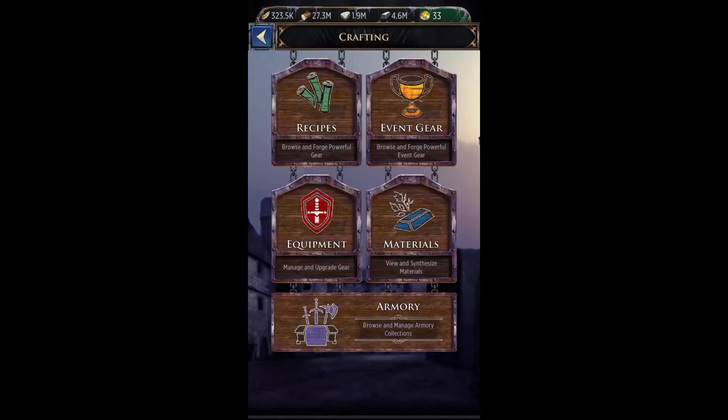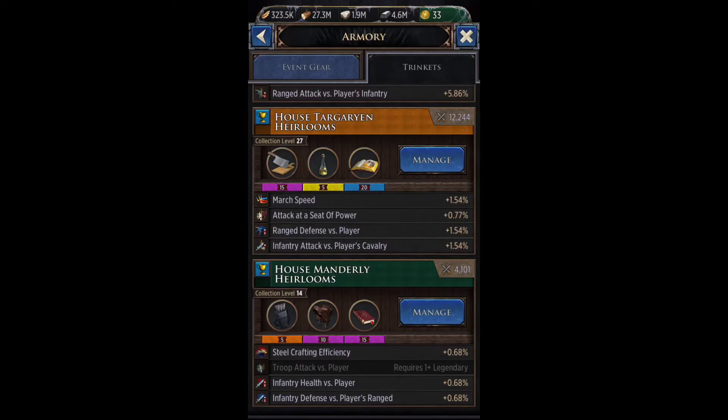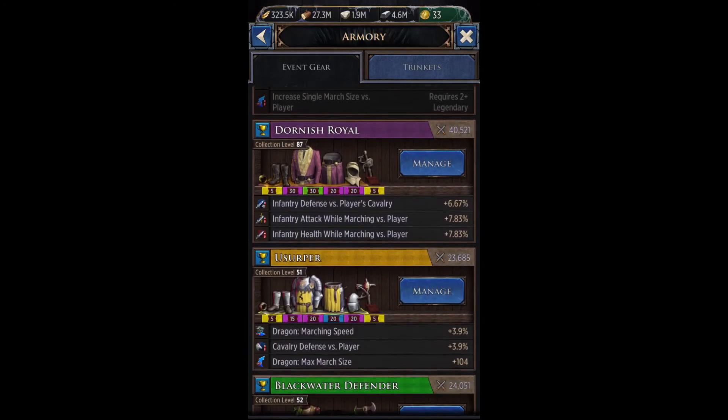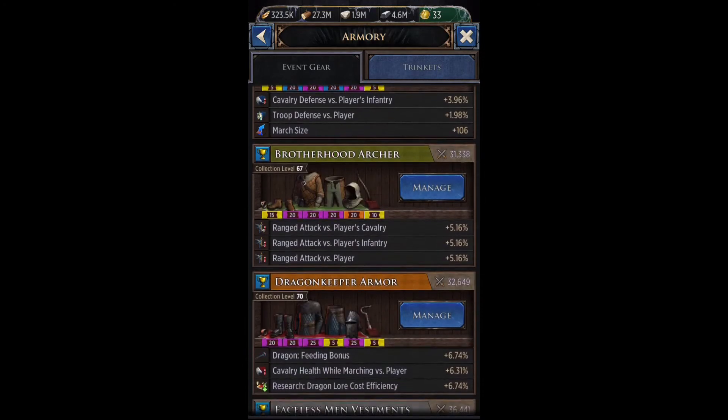So let's just go to Smitty, go to armory. We have our trinket armory and we have our event gear armory. I'm just going to be focusing on the event gear armory because this is the more important one — it's got a lot more to do and a lot more sets to cover.